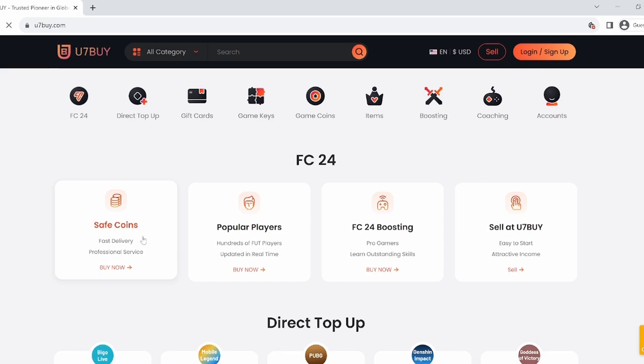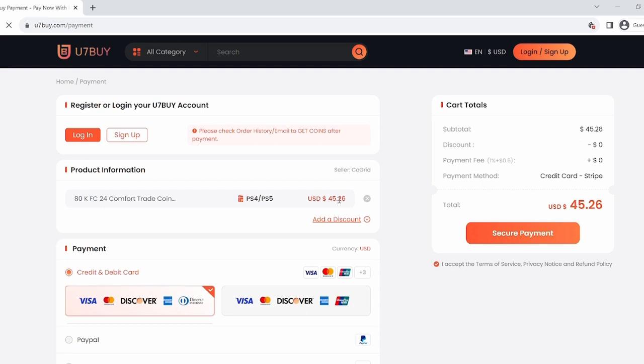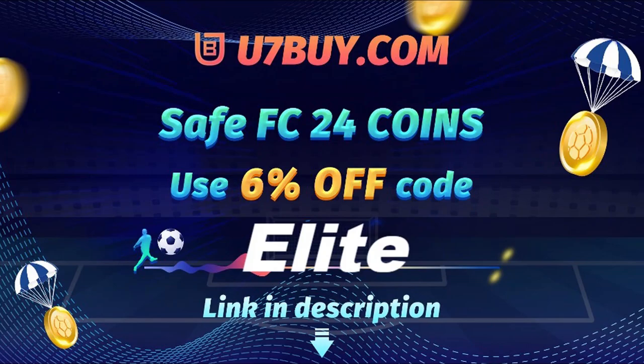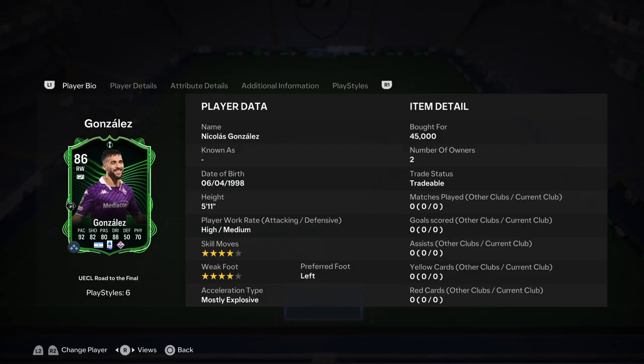Do you want to build the team of your dreams? If so, visit u7buy.com — the fastest, most reliable and safest FIFA coin market out there today. For a limited time, use the code 'elite' for six percent off. Hello everybody, welcome back to the channel and into a brand new EAFC 24 video, this is Leo here.